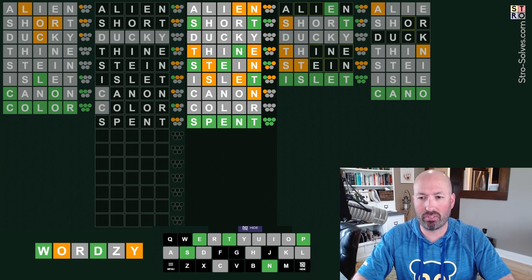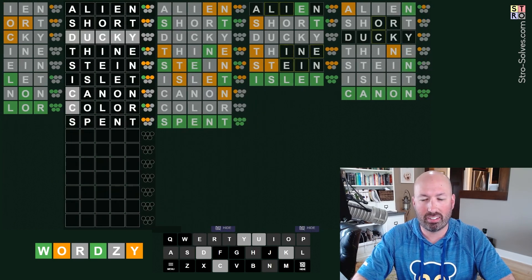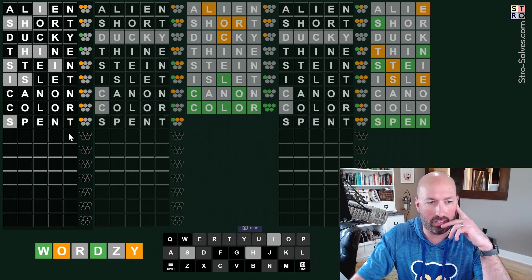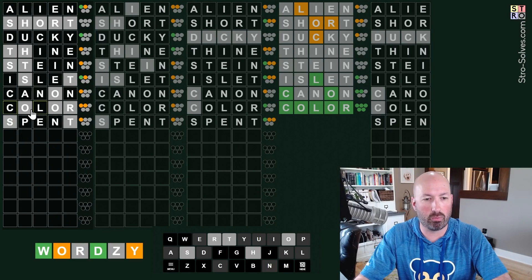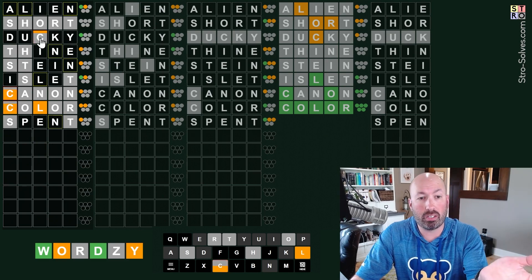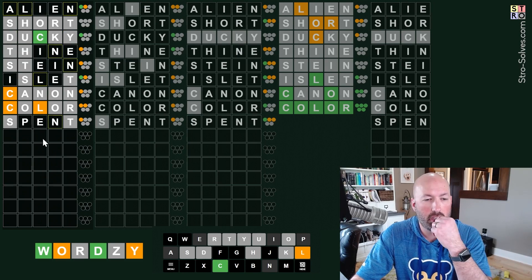So we've got four words out of the eight. Let's see - I want to look over here. The ones with lots of grays seem helpful. Here, 'color' only has two left. So the L and the C have to be yellow, which means this C is yellow, which means the rest of these are grays because there's only one yellow. This C - we know it has to be in the word, and the only option is for it to be green. So there's no D, U, K, or Y. So the C is third.